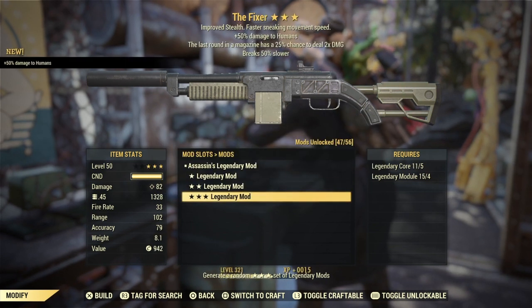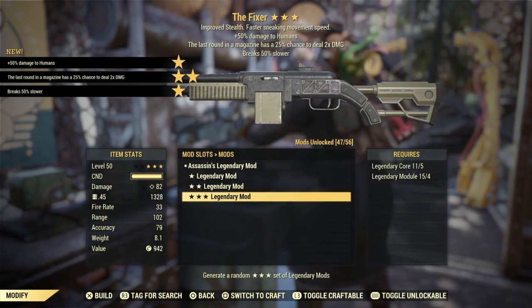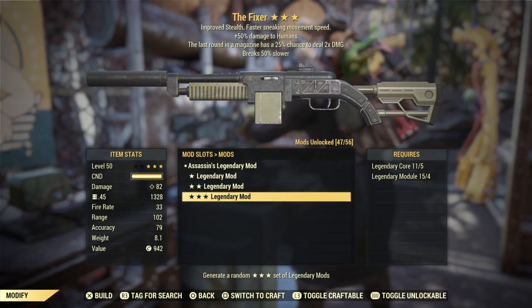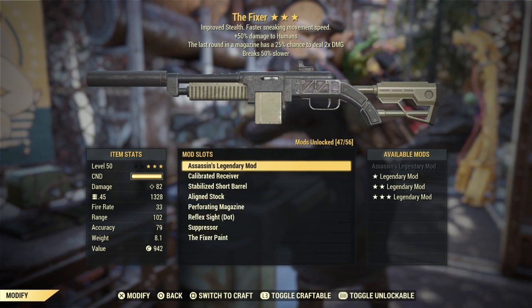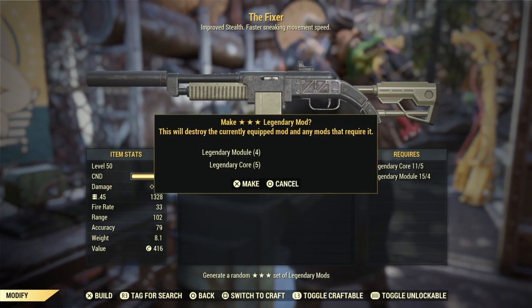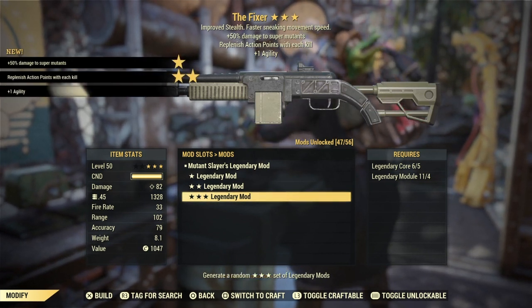Assassins, last round, break slower — definitely not a god roll. I'm just as surprised at these rolls as I ever am.